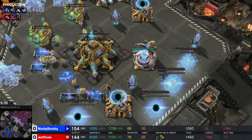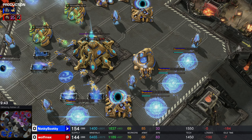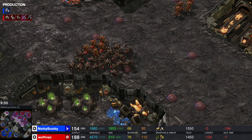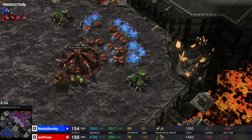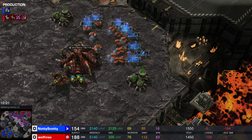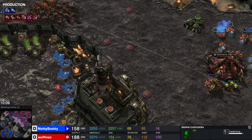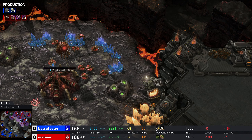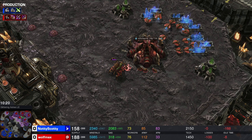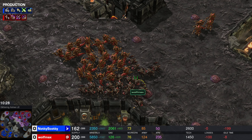More Gateways coming down. More Immortals coming down. Plus two ranged attack and Hydra range for Wolfmax. Both sides could really be moving out right now. Wolfmax is maxed out — a couple more drones would be nice. 21 Hydras on the way, so as soon as these pop out Wolfmax has got to go. He has more bases and the fifth base is done. It's now a 5-base Zerg versus a 5-base Protoss, which is not good for the Zerg — but at this level, who knows if it will matter.